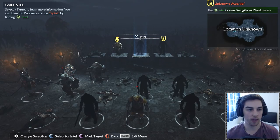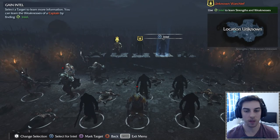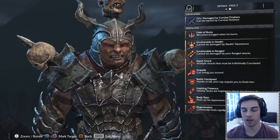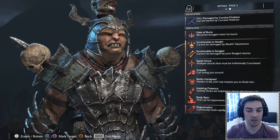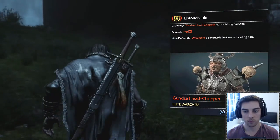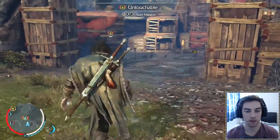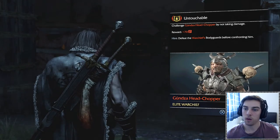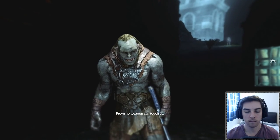We just got this other captain - we can use him to identify one of the other warchiefs but we won't get the weaknesses. We can see his weaknesses now: he's damaged by combat finishes and he's a powerful bastard - he's got a skull on his head, someone else's head on his head! Let's mark him as our target. Here we are the next day and the final warchief we need to kill. We need to challenge him by not taking any damage.